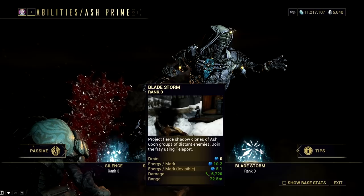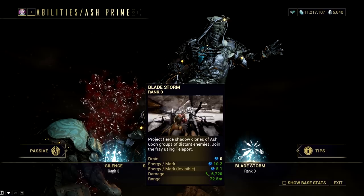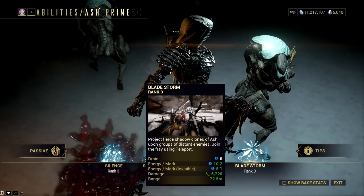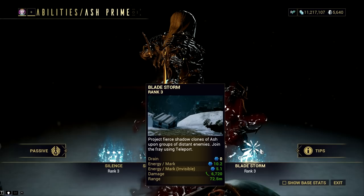Animation speed is affected by attack speed mods such as Fury, up to the finisher cap of +50%. Buffs such as Speed, Warcry, and Arcane Strike will only buff Ash's animation speed when he joins Bladestorm via teleport — not the clones. Animation speed is not affected by the base weapon's attack speed, Berserker Fury, or casting speed mods like Natural Talent.